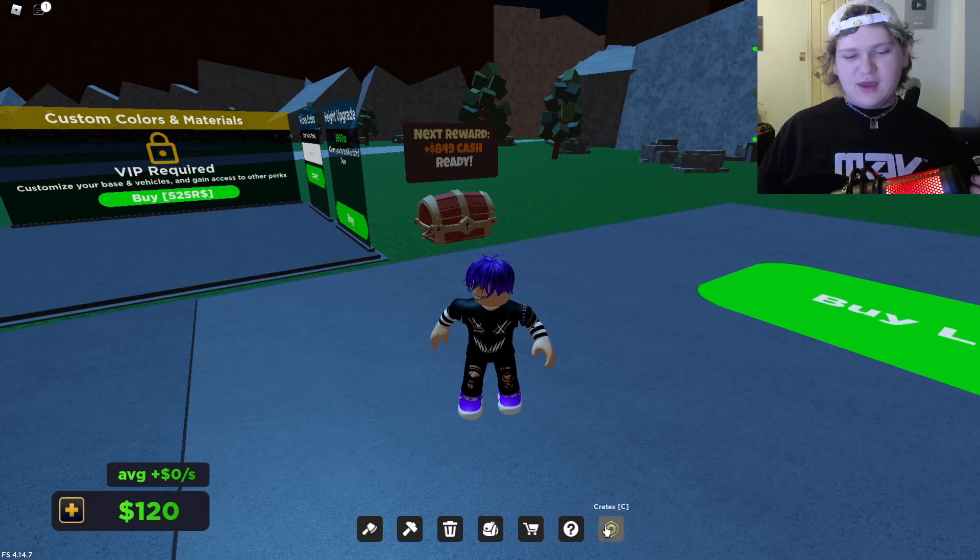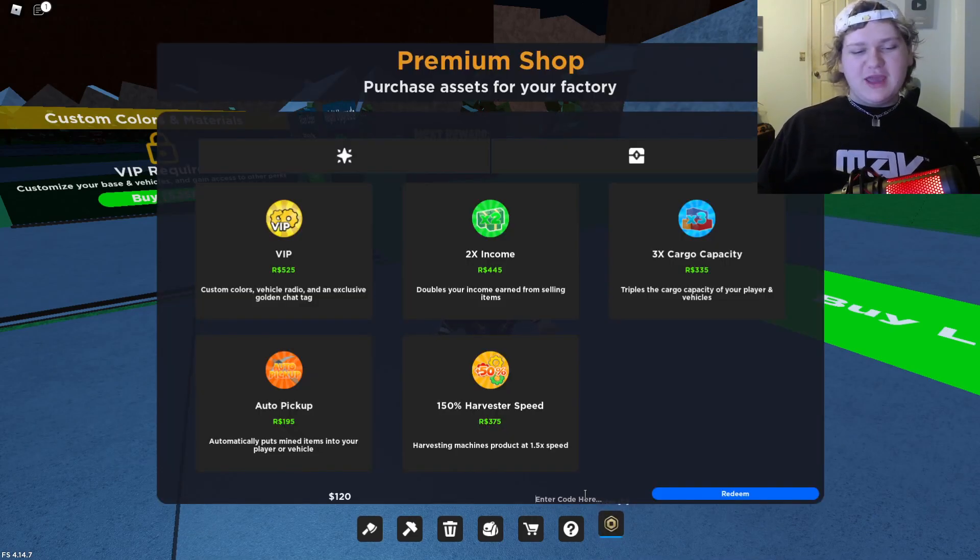To enter codes you're gonna come here to the Crates button, and from this page you're gonna enter codes right down here. You see this little area — it's super small, but I'll zoom in on it for you guys.